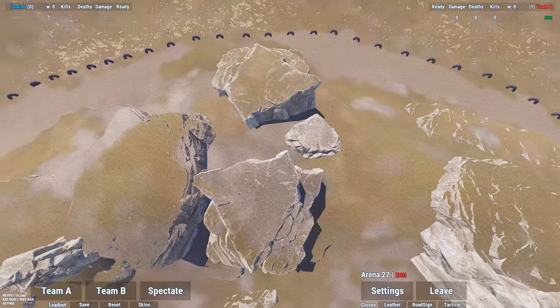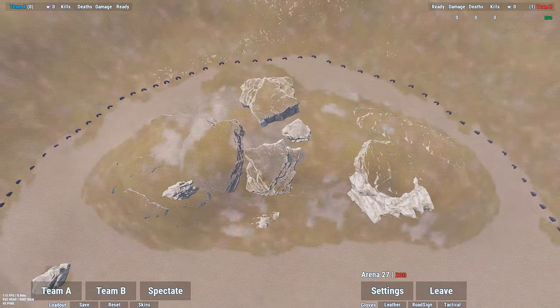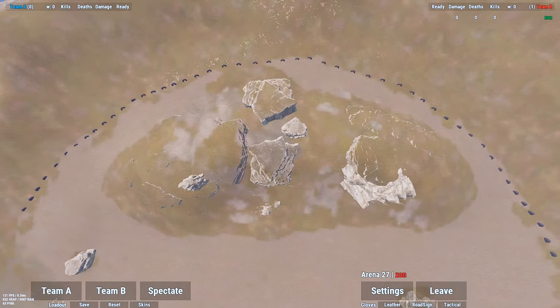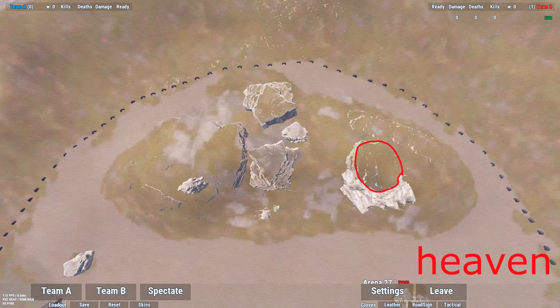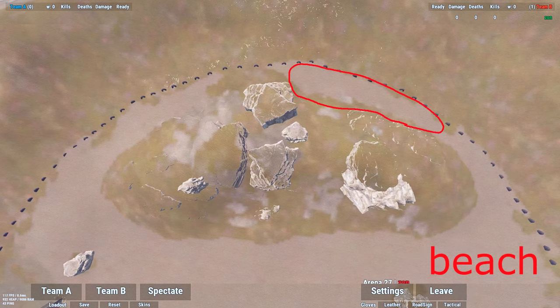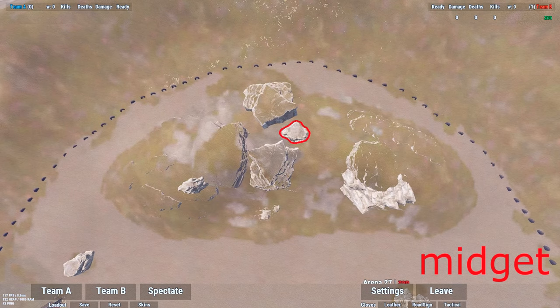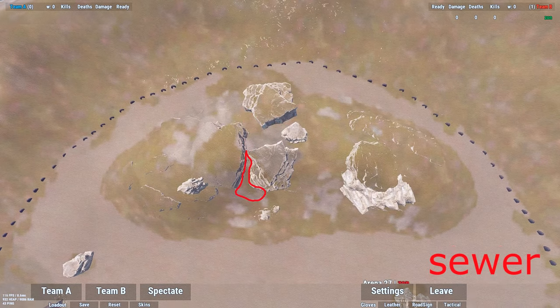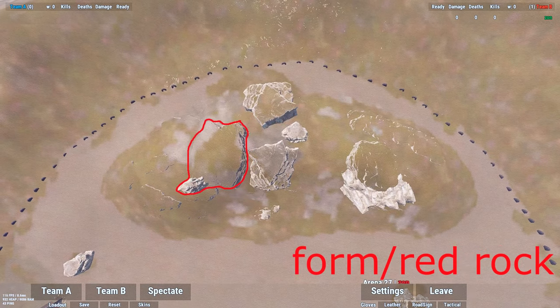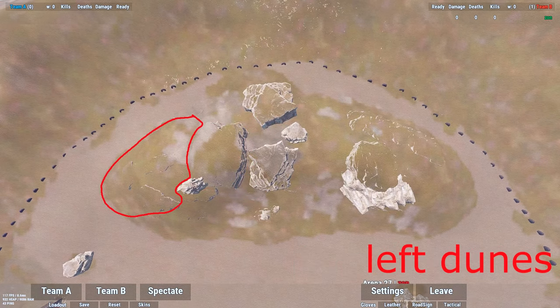Alrighty boys, let's hop into the main side here. We're going to go right to left and start off with: we got Dunes, Heaven, Beach, Midget, Big Rock, Gandalf, Choke, and then Sewer. Formation, Red Rock, and we got Dunes again.